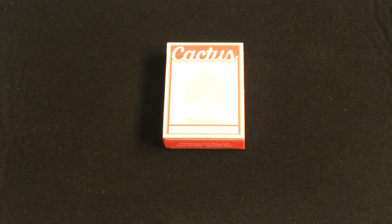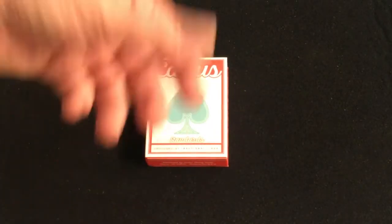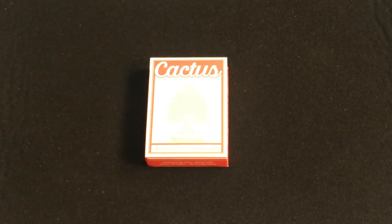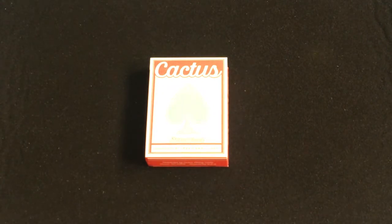Today we're looking at the Cactus Standards in Sunset Red. This is their fourth deck. The previous ones I didn't get — I didn't like them. It was just basically a cactus logo on a colored bag design. It just didn't do it for me. This one though, a little bit more traditional. It's a new twist on a classic.